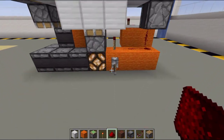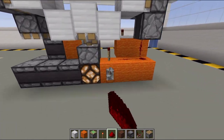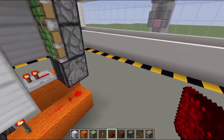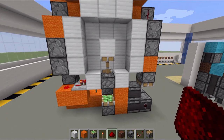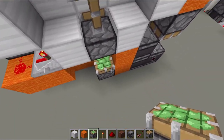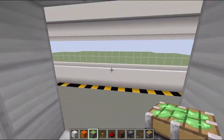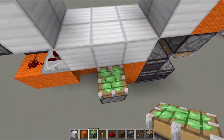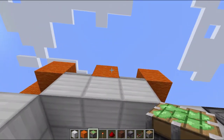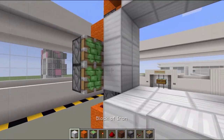Turn it on — look at that, we have a spiral vault door! But we don't have the other side yet, so as you can see it looks really ugly. Let me open the door first, then place a sticky piston right here, two sticky pistons on the other side, and three sticky pistons facing downward — there you go.